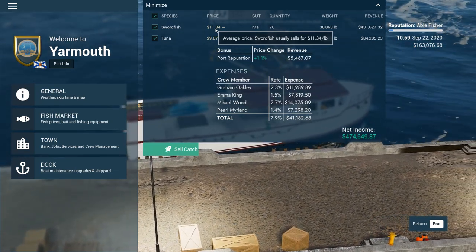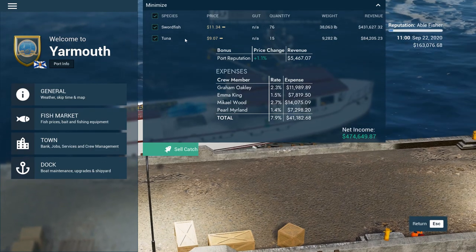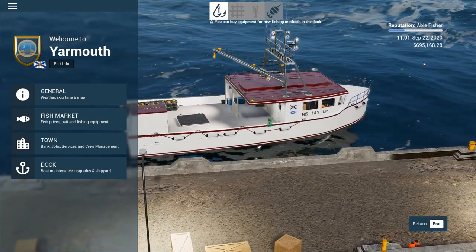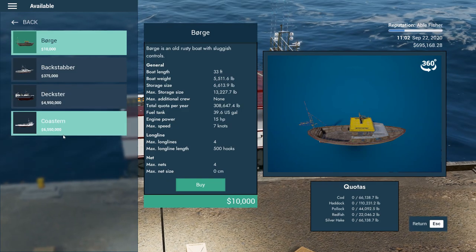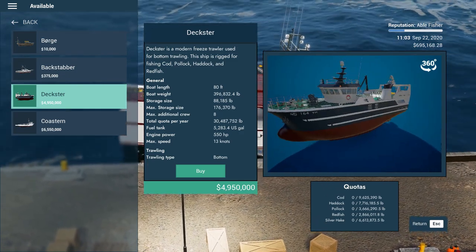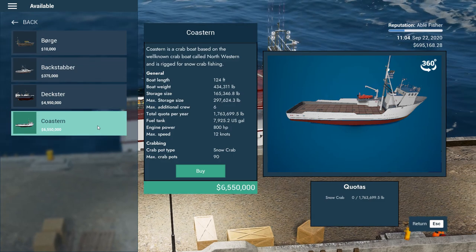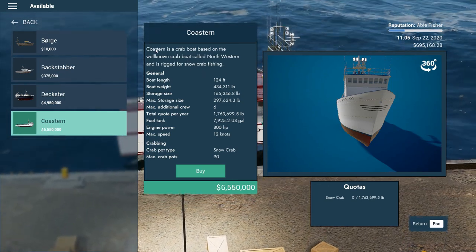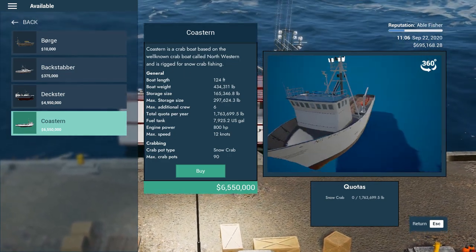Tuna was 9,282 pounds, total revenue 84,000. The price per pound — 11.34 cents — I don't know if that can be real. Swordfish is kind of expensive at a restaurant. Tuna not so much, but that's bluefin tuna, which is different from canned tuna. Sell it — boom! We're up to 695,168 dollars. That was pretty fun. I was also looking at the Backstabber — it's a trawling boat at five million dollars. The Coaster is a crab boat, based on the well-known Northwestern from Deadliest Catch — Sig Hansen's boat.